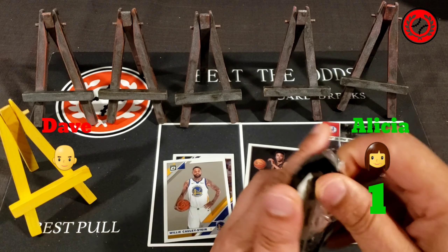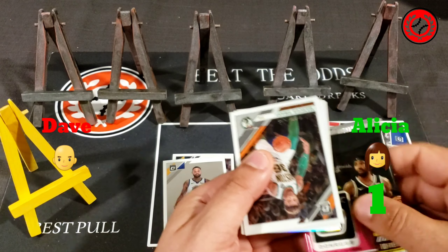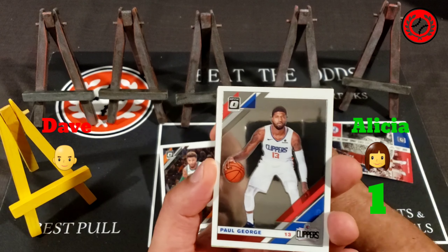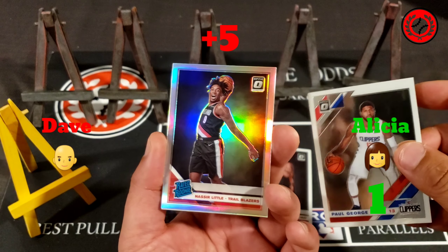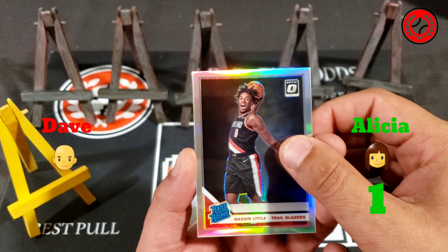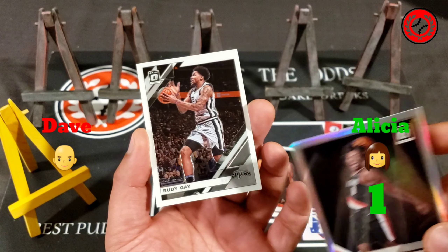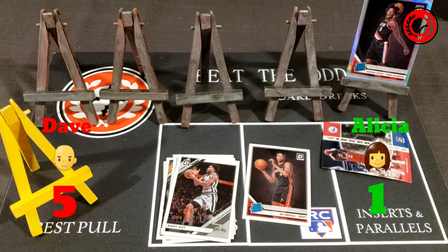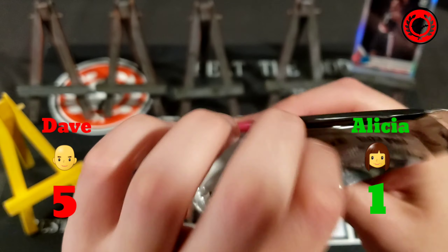Let's see if I can match or beat it. Marcus Smart is the first one out of my pack, then a Paul George. Oh — there's a silver rated rookie! A Nassir Little silver rated rookie — that's pretty sweet. That's one point times five for the silver, so five points for me. Then a standard Rudy Gay card, which isn't worth anything. But that Nassir Little gives me an early lead, five to one after one pack.